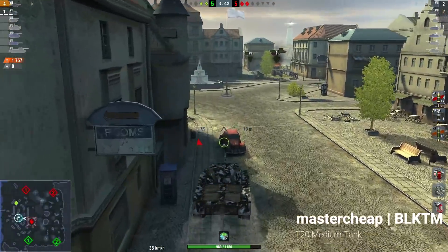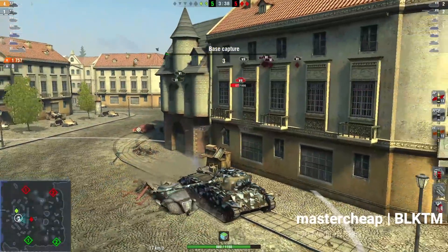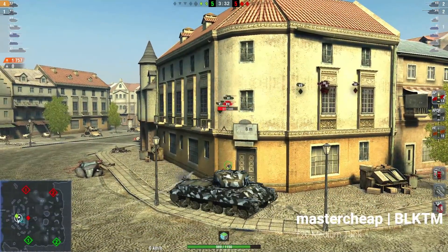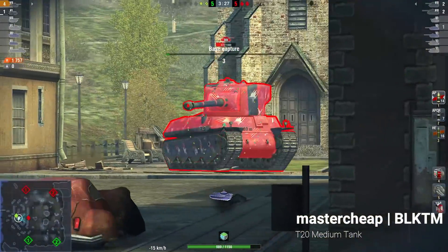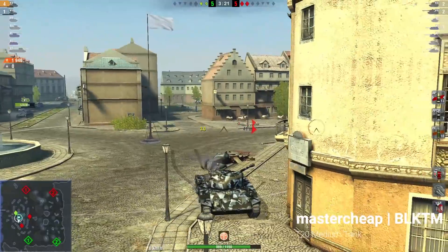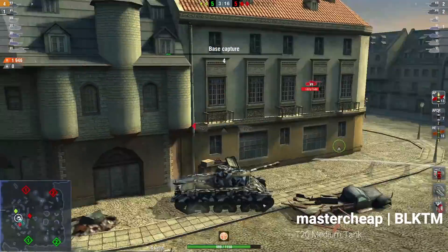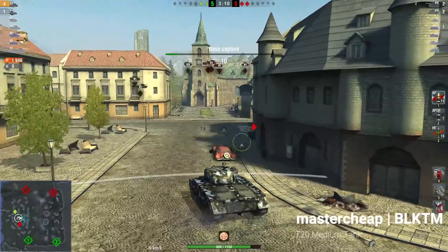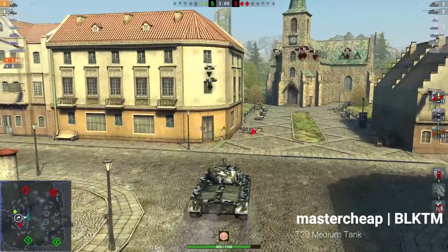I haven't checked his stats but he's playing this really nicely and sneakily. The M6A2E1 is spotted, and he's spotted too. He drops off the cap, reverses to avoid alerting enemies to his presence, then sneaks in a shot — and there we go, that's a good one. He can't finish the M6A2E1 yet because a Tiger is broadsiding him, but the Tiger is a bit scared, so let's turn around and go M6 hunting. He flanks around the corner to go in.